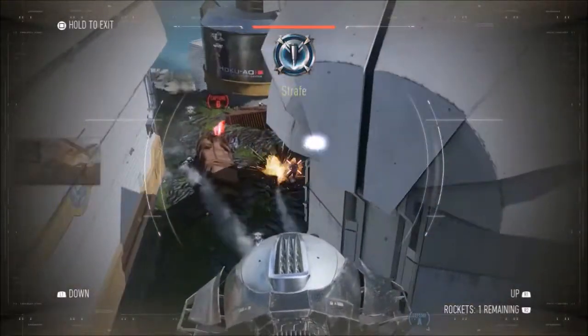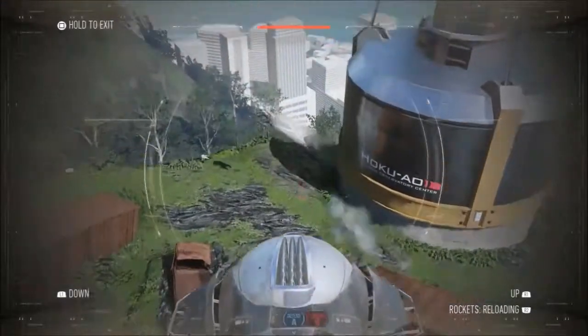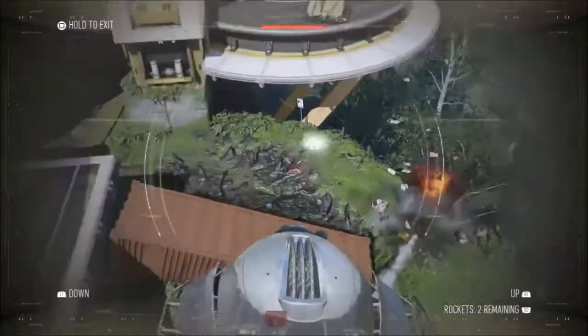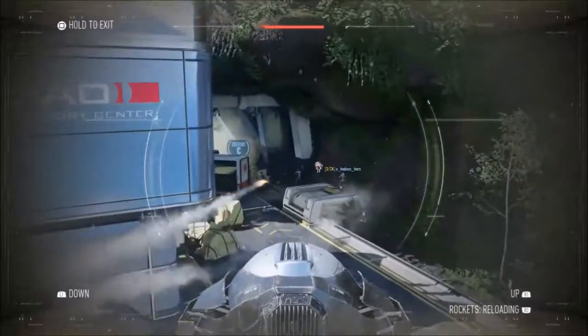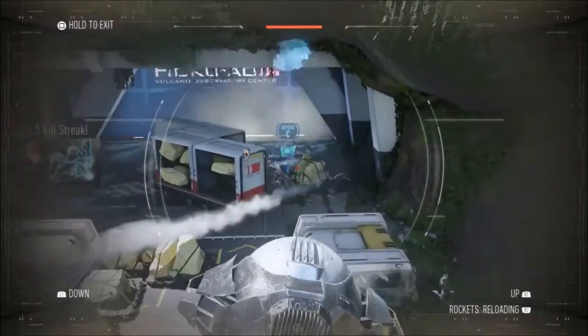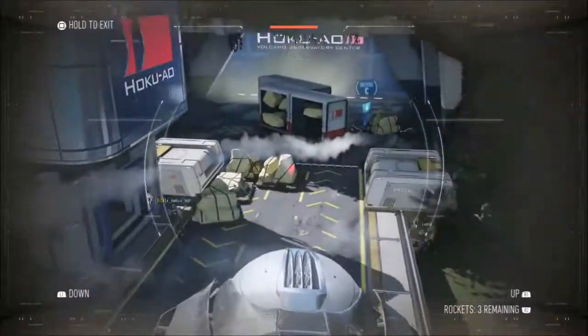Scorestreak updates: the sentry gun will now die in one melee hit. Decreased the amount of time the player has to hold X or Square to exit a remote-controlled sentry turret. Unmodified missile strike missiles now travel faster when boosting.